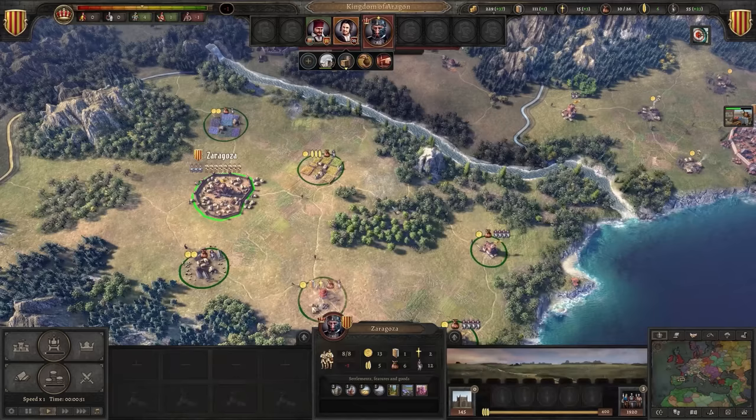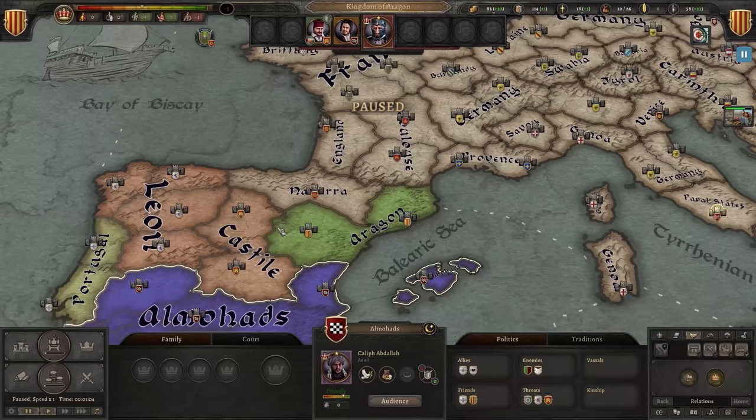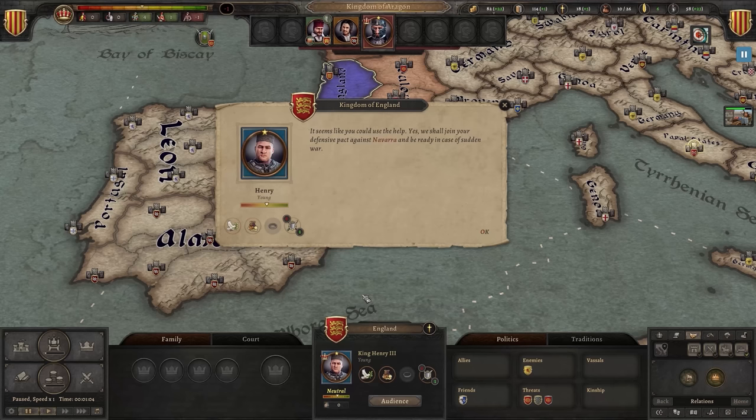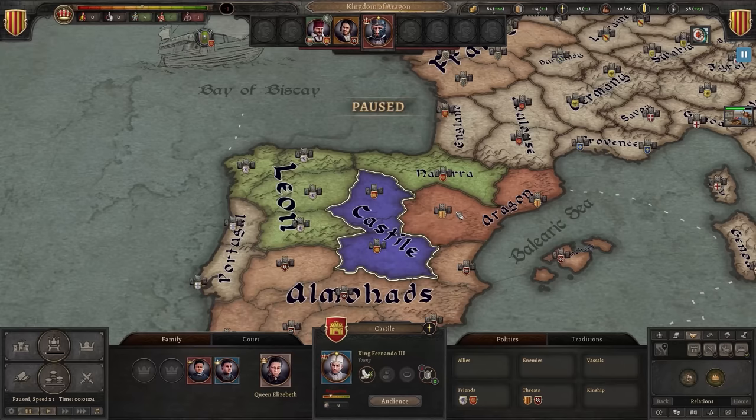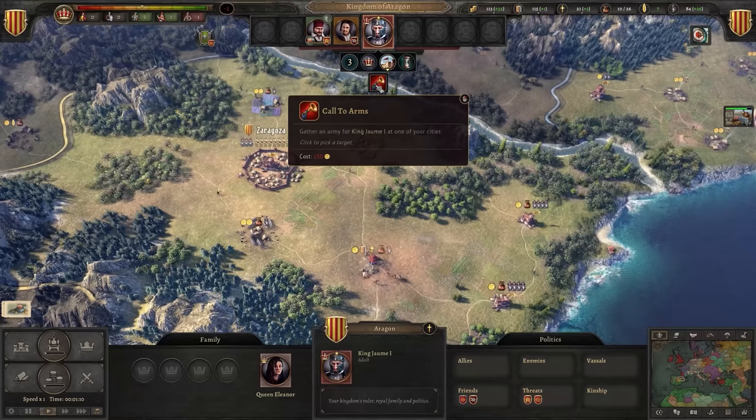Not doing war right now. Let's see if we can get a defensive pact going against Navarre, in case they attack us first. England's in a defensive pact with us too — just going to ask everyone we can to join the defensive pact and make it a dangerous deterrent. This way Navarre won't want to attack us when we're not ready, because it'll go very badly for them. We've got our defensive pact.